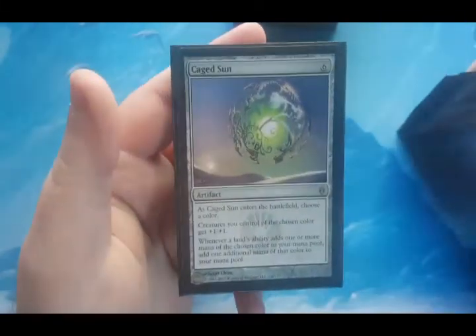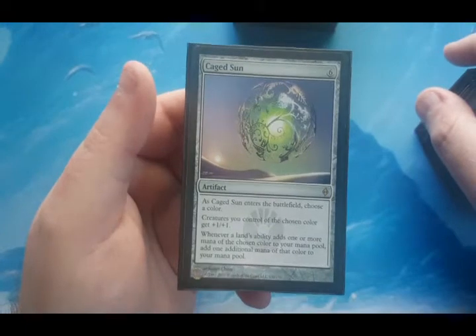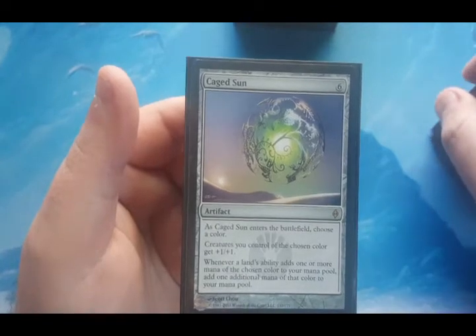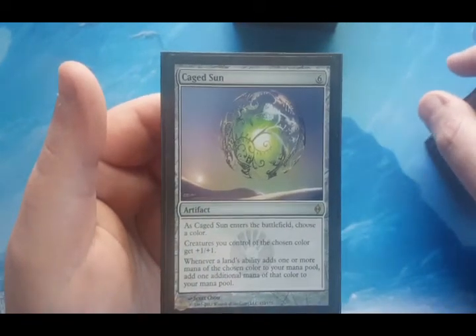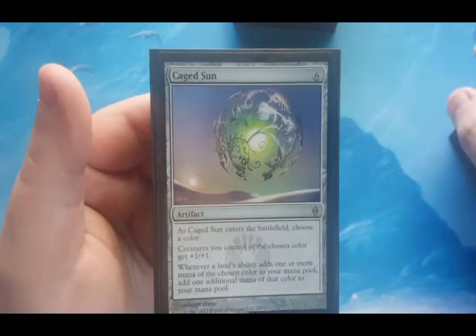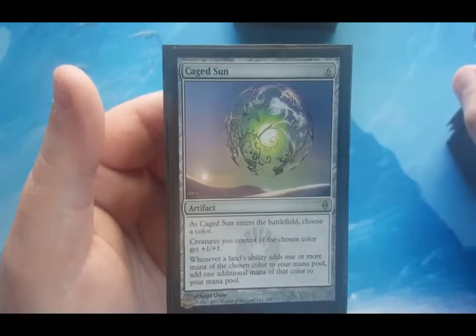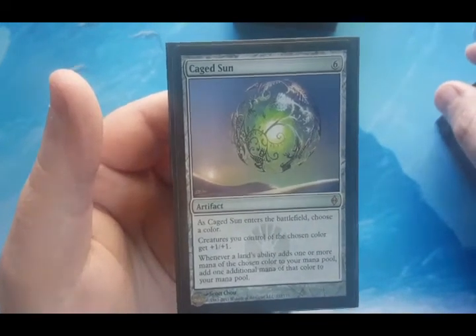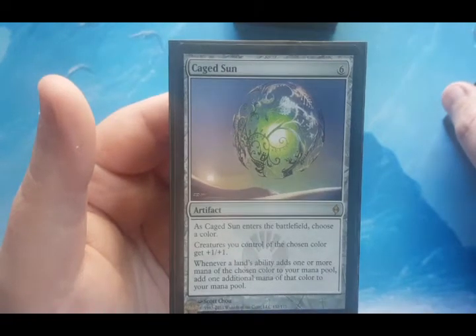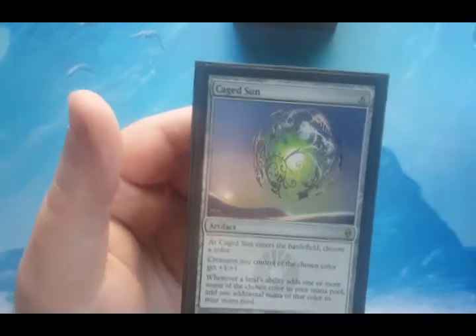Gauntlet of Power is the last anthem-style card in this deck. I own other anthem effects but they're being used in other decks — I'm trying to diversify. Gauntlet of Power is six to cast. When it enters, choose a color — black in this deck. Creatures of the chosen color you control get +1/+1. And whenever a land's ability adds one or more mana of the chosen color to your mana pool, add one additional mana of that color. So it both anthems and ramps — pretty beastly, probably a staple in most aggro Commander decks.